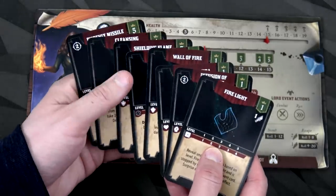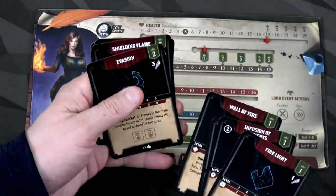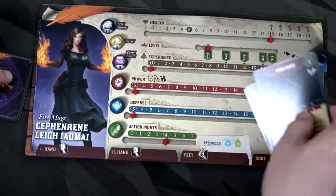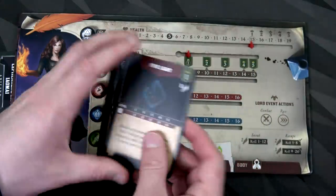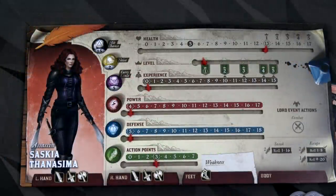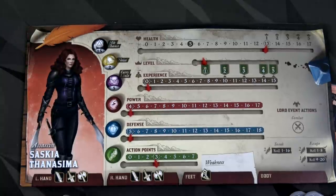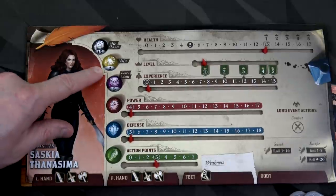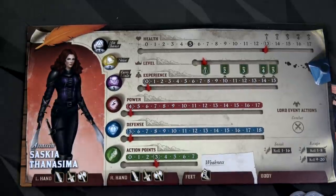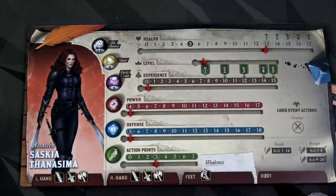You'll want to grab the eight ability cards for your character — four level-one cards and four at levels two through five. We take the levels two through five and set them aside since we can't access them until we level up. Our second character is our assassin Saskia — she looks so cool. Hit chance 15, she can use swords, blades, knives, or axes. She can't have body wear because she needs to move around fast. The only Lord event action for her is actual combat. Her noise is two so she's super quiet, and she can hold five items with three action points per round.